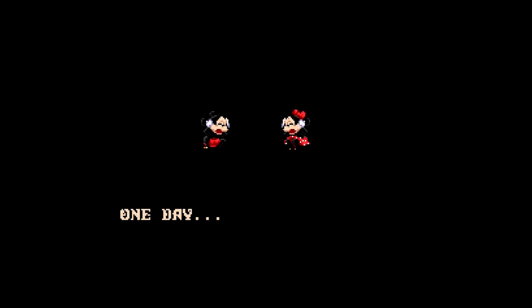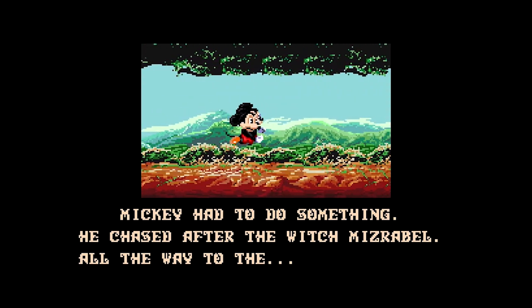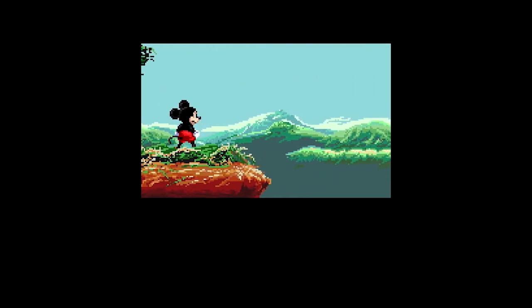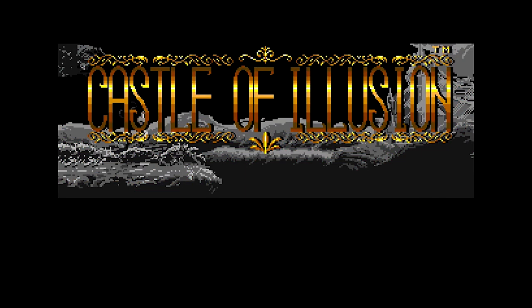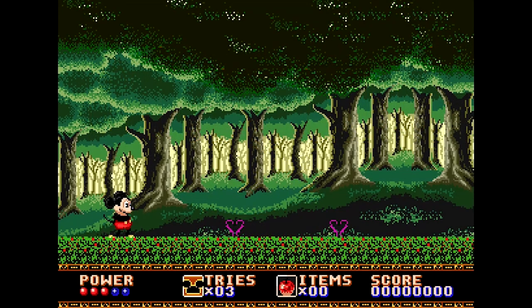You play as Mickey Mouse and your objective is to rescue your beloved Minnie from the evil witch Miserabelle inside her magical Castle of Illusions. The game has a few options as far as runtime is concerned. If you're looking for a shorter, more effortless playthrough, you can play practice mode — three of the five levels — and you start with all five power spheres. Power spheres are basically your character's health; more spheres equal more health.